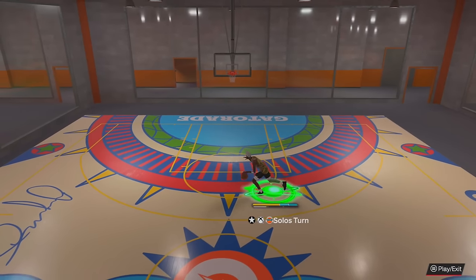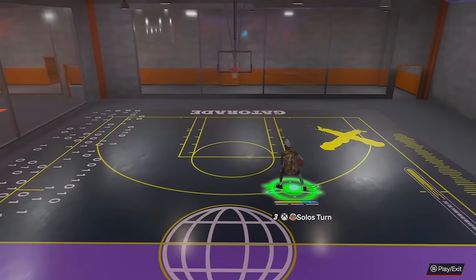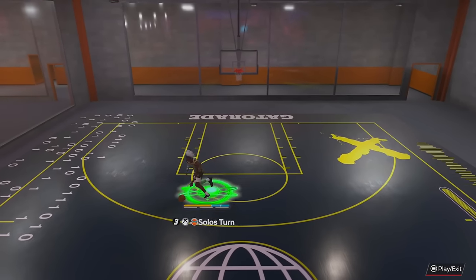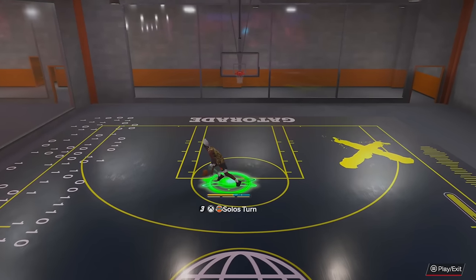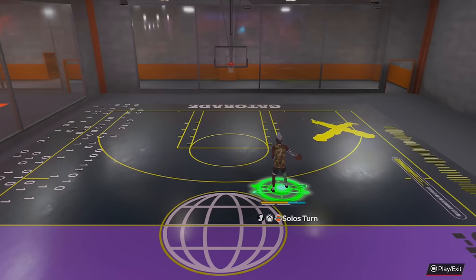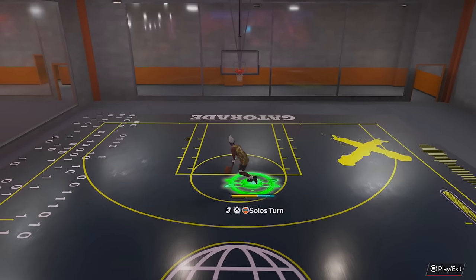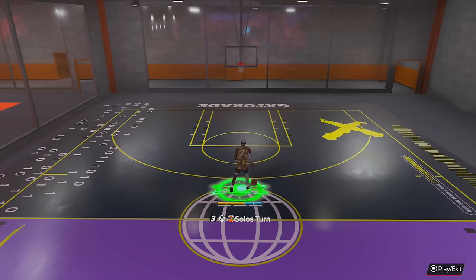I'm about to compare the Kyrie dribble style to the Magic Johnson. When you're running around, this is what the Kyrie dribble style looks like — when you cross your body, that's the speed boost. You also get a decent speed boost running same side. Now on my 6'6" with Magic Johnson dribble style: if you run opposite of the ball hand — across your body — this is one of the most overpowered things in the entire game. So many players just spam Magic Johnson, mixing it with behind the backs.